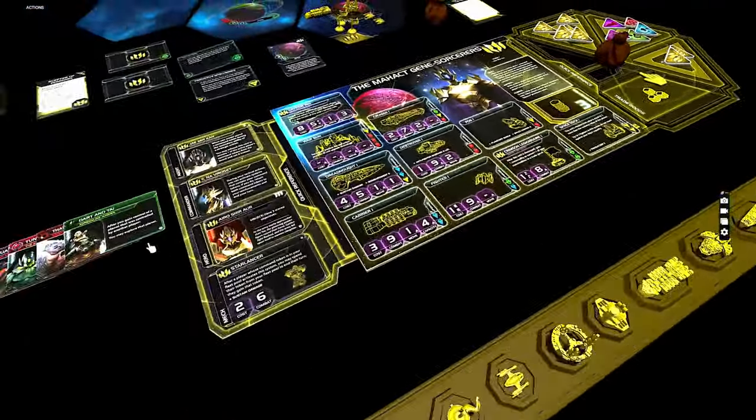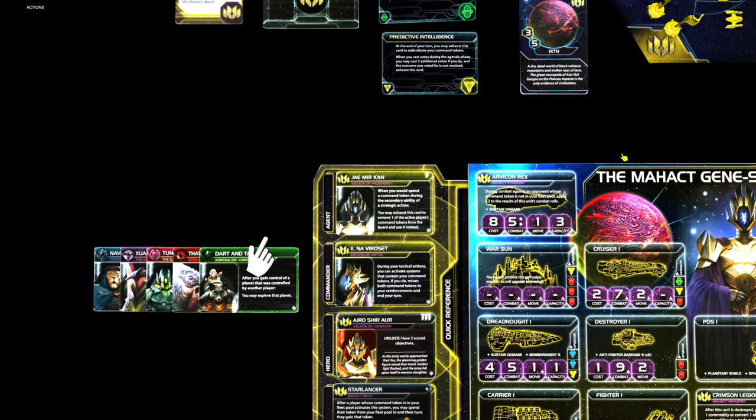And finally we have the agent. It says: when you would spend a command token during the secondary ability of a strategic action, you may exhaust this card to remove one of the active player's command tokens from the board and use it instead.